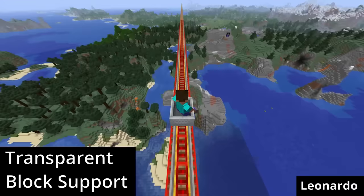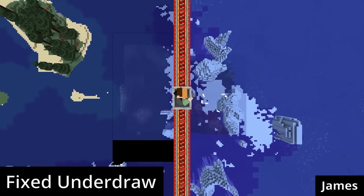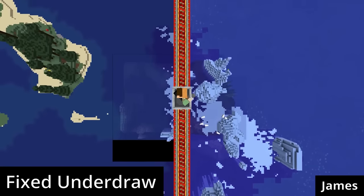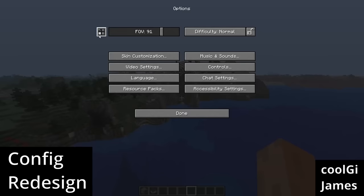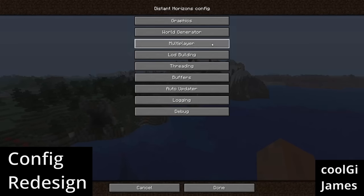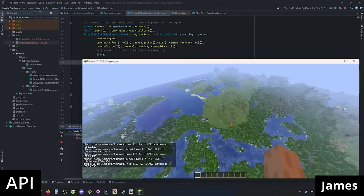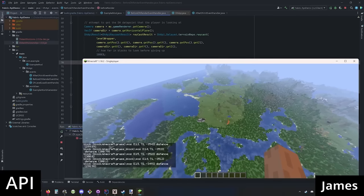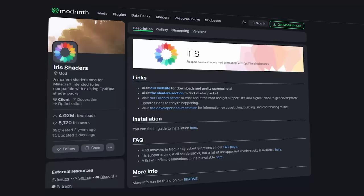In nerdspeak, version 2.0 brings transparent block support, fixes the bug where removing LOD chunks would sometimes leave black voids behind, SSAO, automatic updates, and much more. But perhaps most relevant is an API to allow mod developers to interact with the data Distant Horizons generates and stores — and this is where Iris comes in.